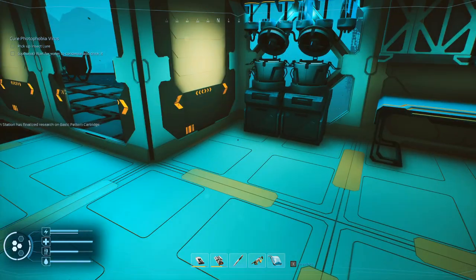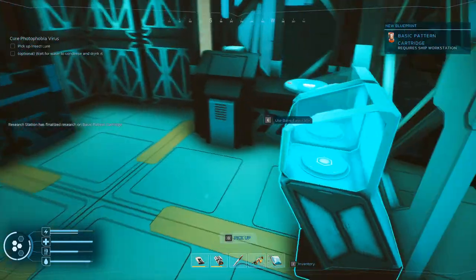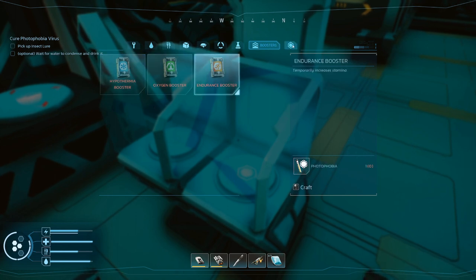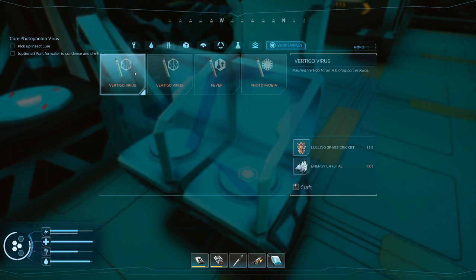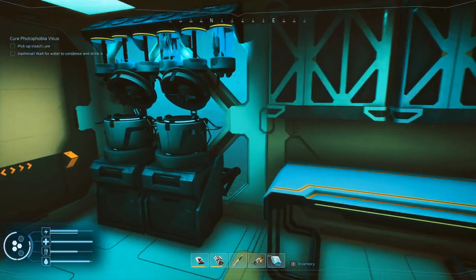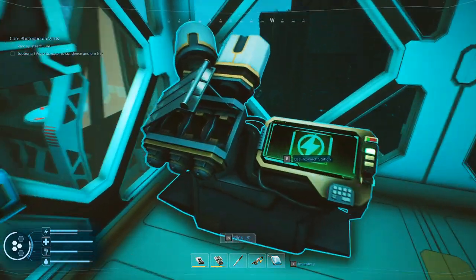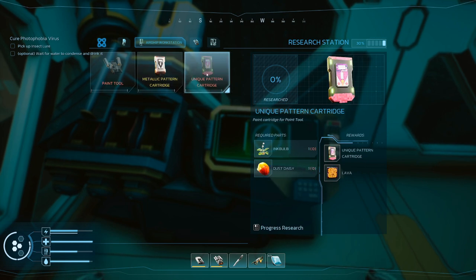Let's cook Mr. Cricket. We can use cricket to make one of these. If I had an energy crystal I can make what it takes - fever made the hypothermia I think. Anyway, I'll just eat them. You are done. Let's go to the next one. You take an ink bulb and metals, and you take an ink bulb and daisy dust.